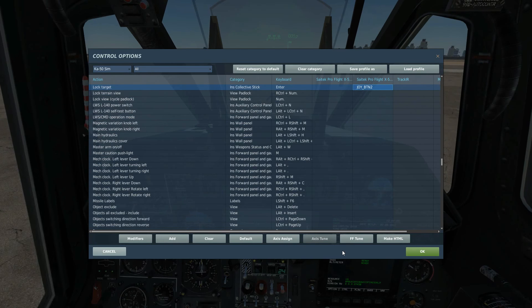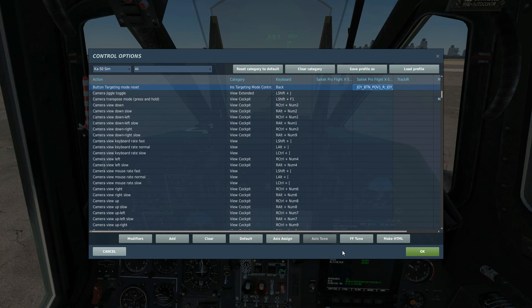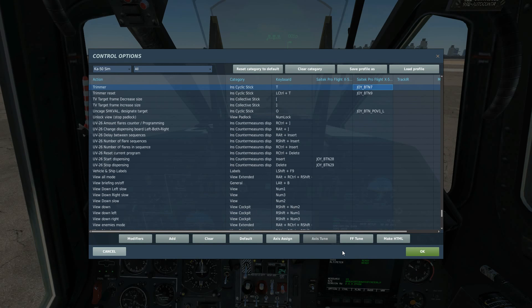To control the Schwal we've got target lock, Schwal uncage, Schwal reset, and we've got Schwal slew up, left, down, right, and as ever we've got the trimmer.